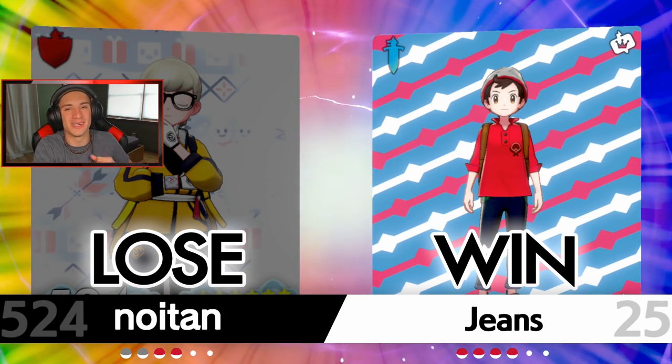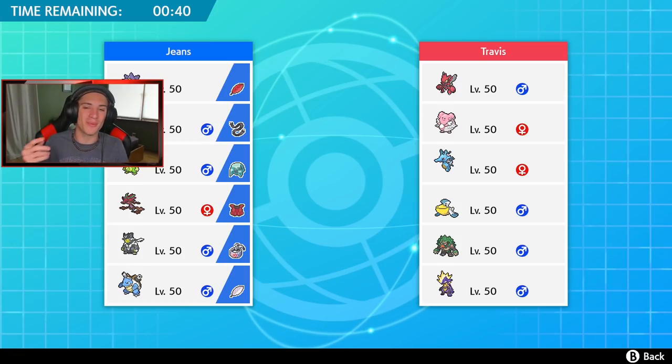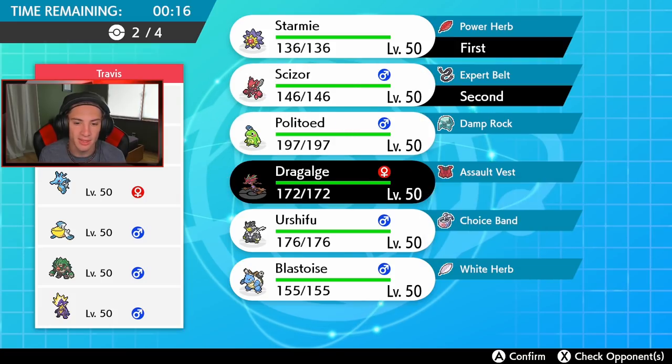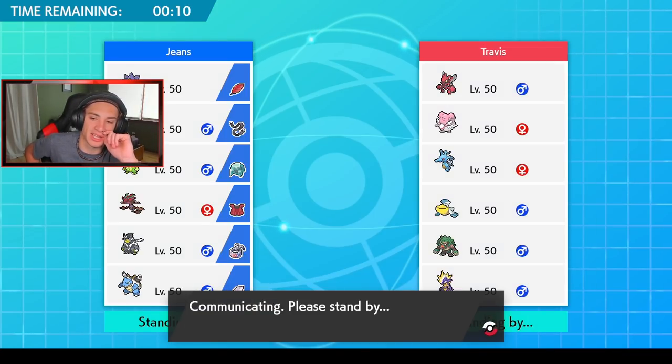Let's hop into Battle number two. We absolutely dominated and did everything perfectly - Starmie and Dragalge dominated, that was such a good battle. Now we're going up against a Swift Swim Kingdra team. This guy also has a Blissey, and Blissey can get up to 1400 HP when it Dynamaxes if fully invested in HP. I'm definitely bringing Blastoise, going Starmie up front again. Starmie, Scizor, Dragalge, and Blastoise - I think that's my squad. Maybe I should have brought Urshifu in rain though.